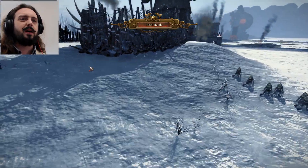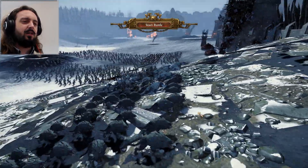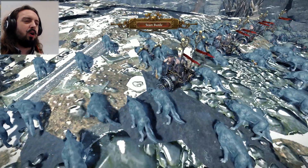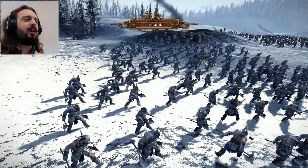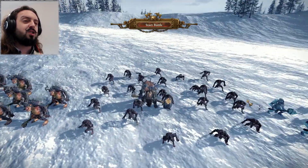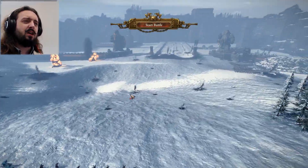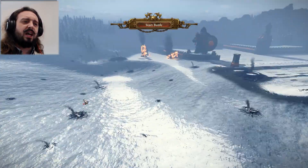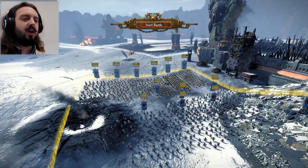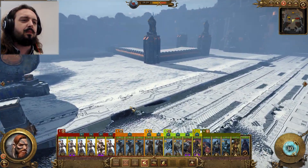I have my Fimir which are stalking, so they can be on their own without worrying too much about being shot. Then I have some speedy cavalry and chariot units that will try to get around the flanks and charge into their rears. And I have a troll division with some skin wolves to support the flanks as well.